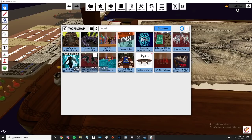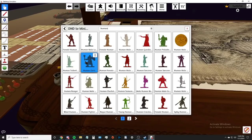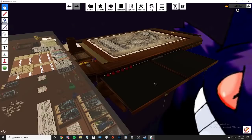As a DM you pick out the map you want, put it down, get the monsters you need for the encounter, and put your players in. For player miniatures, you open up the DnD 5e miniatures mod and have your players pick from the assortment - it has a ton. Or just type in what they're playing, like 'human,' and all the human models come up: female druid, human cleric, human ranger - you get the idea.